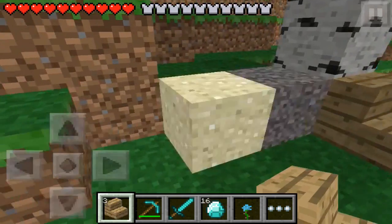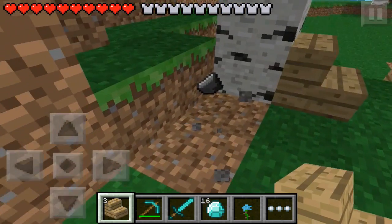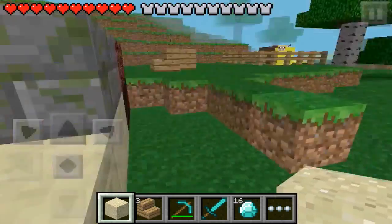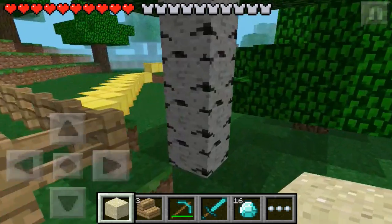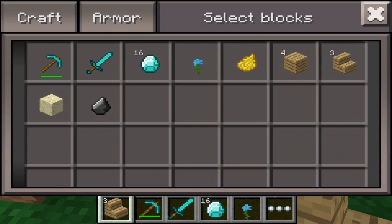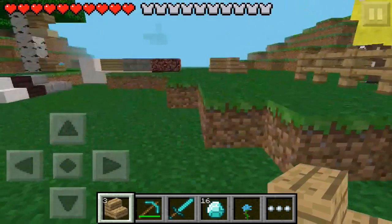This is another feature that Pocket Edition has got from PC — gravel and sand are now affected by gravity. If you play PC you will know this. These are the only two blocks in Minecraft that fall when you place them. There we go, as you can see it just falls down, making it feel a lot more like the PC version.